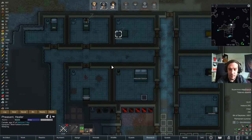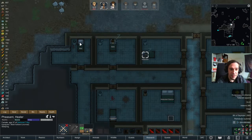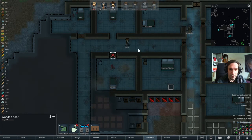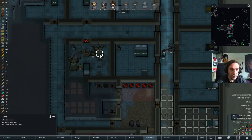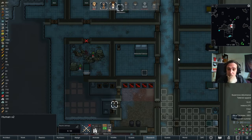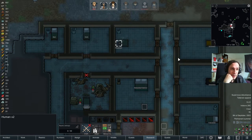We really need to clean up this place here. There's an infestation — right, as I was talking about bad things happening. I'm gonna forbid that door immediately. Let's check out how horrible it is. The good news: it's only two hives. The bad news, my colonists are still pretty far away, so I'm gonna slow down a little bit and see if I can avoid that fight until my colonists are there.